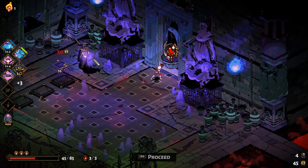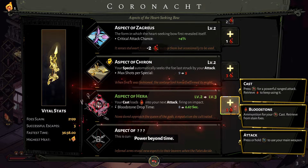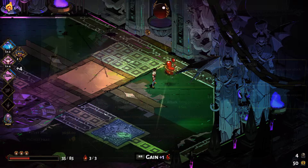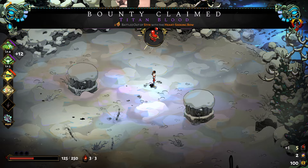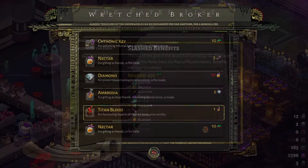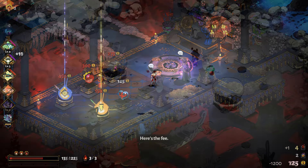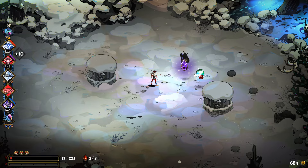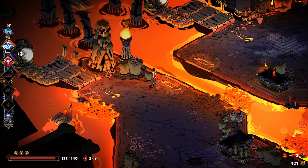Now we have the final resource in the game: titan blood, which is used to upgrade the infernal arms weapon aspects. They are rewarded from beating the first and final boss in the game and are obtainable again with the Pact of Punishment, completing prophecies, trading at the wretched broker. You have a chance to buy one from Charon's shop in the Temple of Styx, and fishing a sturgeon in the final area and bringing it to the head chef will also grant titan blood.